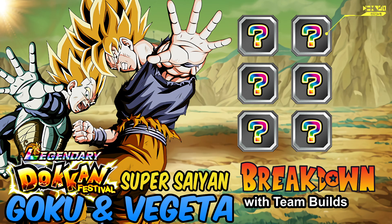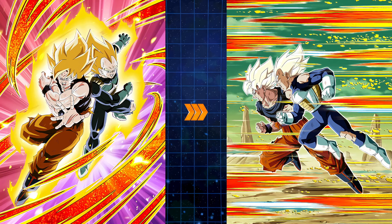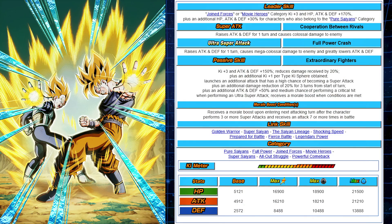Let's go ahead and break down this unit here. The card art initially is pretty good. The SSR card art isn't as top tier as some of the other ones we've seen — it's very unusual to see an action pose on the SSR when it comes to LRs. The TUR is very interesting because it's a profile shot for Vegeta and Goku, which is a lot different than we normally see. But the LR art is amazing — it looks incredible.